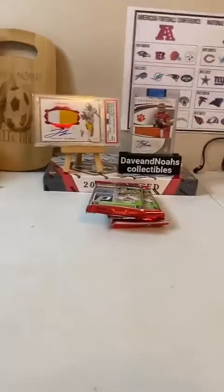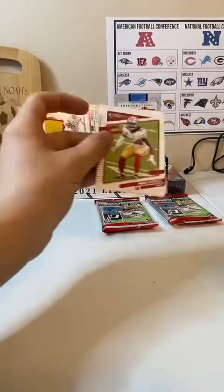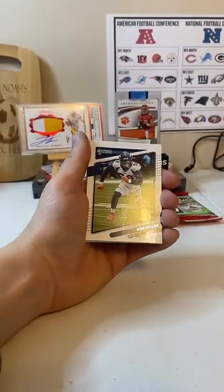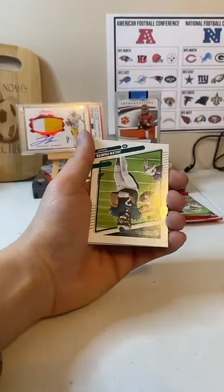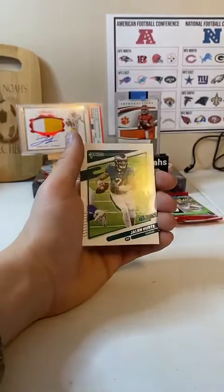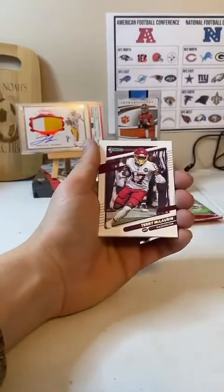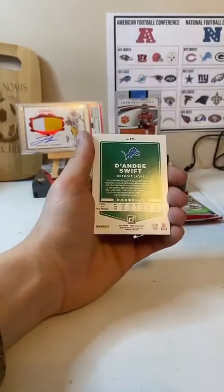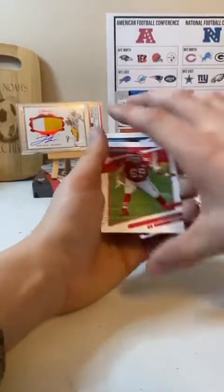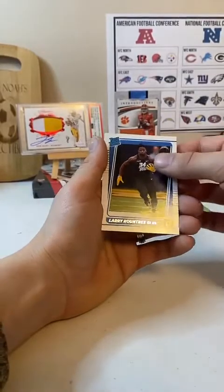There you go. That's a nice rated rookie — Fred Warner. Vaughn Miller. Patterson's an optic preview — that's cool. Jalen Hurts. Michael Pittman Jr. Terry McLaurin. DeAndre Swift. Kyle Long. There's a DeAndre Swift. And Larry Roundtree III.